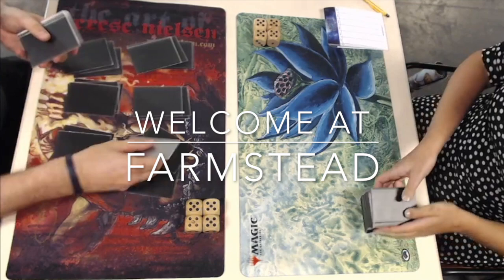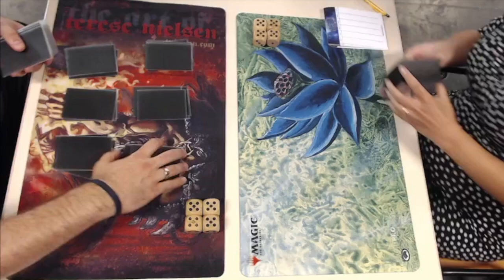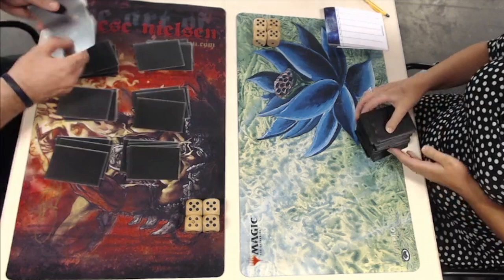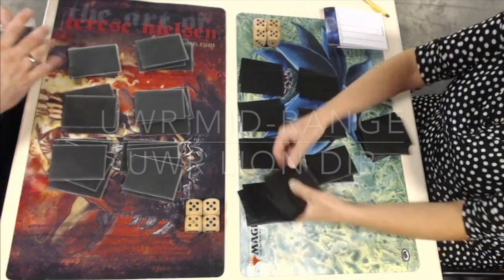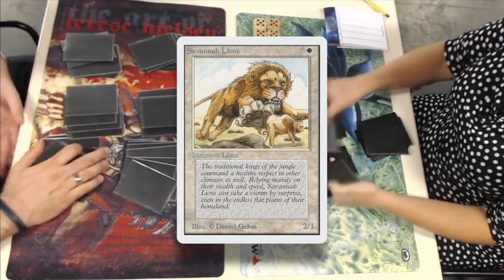We're going to look at a match between Myrthe and Ruben. It's quite interesting because both of these players are playing with exactly the same colors — white, blue, and red. Both of them are kind of using red as a direct damage package, but there's also some interesting differences between these decks. Myrthe is playing more like line dip, a little bit more aggressive, and Ruben is going a little bit more on control with Serra Angels and Air Elementals.